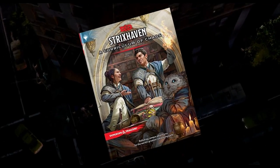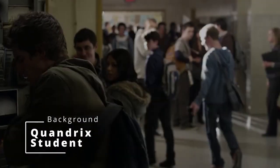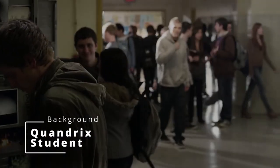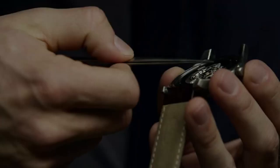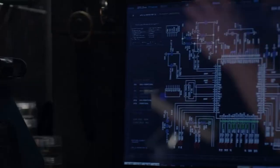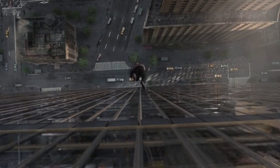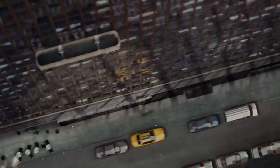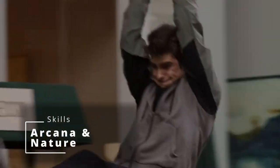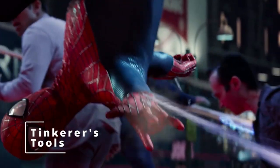Then we get to choose a background, and thanks to Strixhaven: A Curriculum of Chaos, we're gonna grab the background Quandrix Student. Because in most incarnations, Spider-Man is still a student of some kind, and this particular type of student is really good at mathematics and physics, metaphysics, and arcane knowledge, which is kind of like science in D&D. This gives you skill proficiencies in Arcana and Nature, as well as one type of artisan tool, so we're gonna grab Tinkerer's Tools so you can start working on those web shooters.